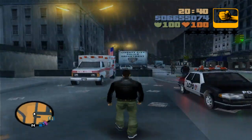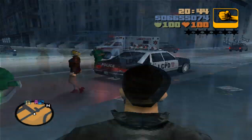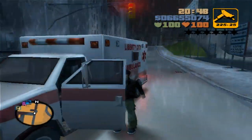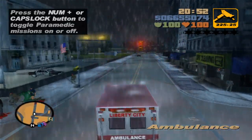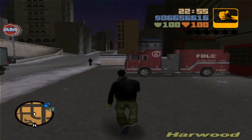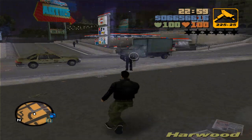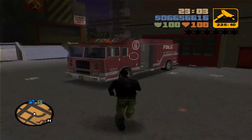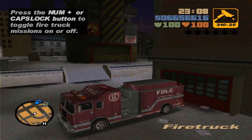Right next to the police station over in Portland we can find the hospital, which is where you can get an ambulance — pretty self-explanatory. If one doesn't spawn, just kill somebody and eventually an ambulance will show up. For the fire truck, I'm over at the fire station in Harwood, right in front of the gas station and the car dealership. Pretty easy one, shouldn't be too hard to find.